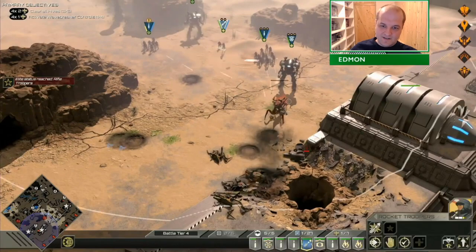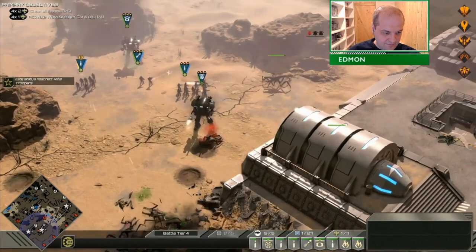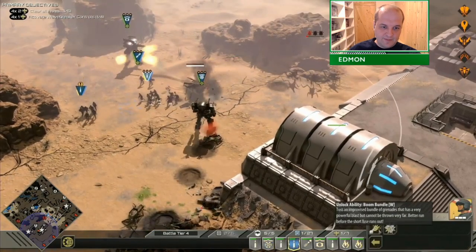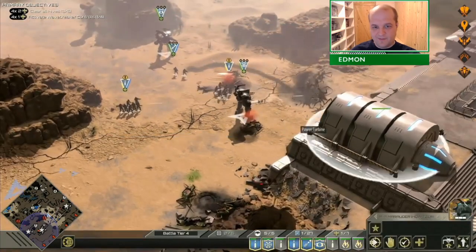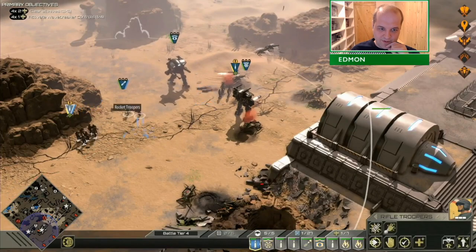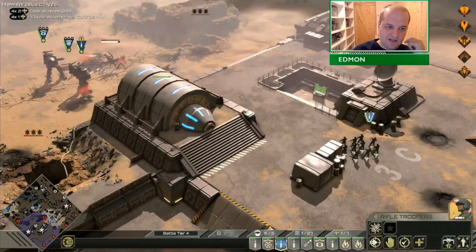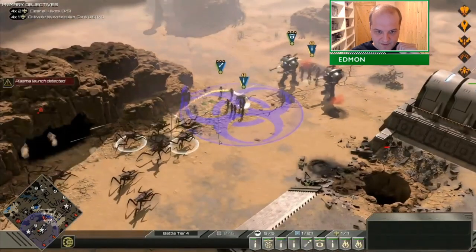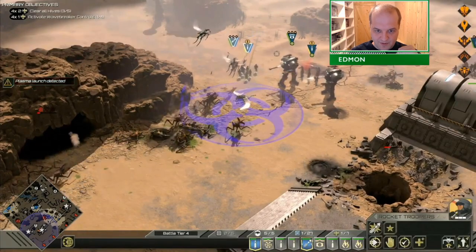The hoppers start to really get on top of me here, so I have to actually rebuild the troopers part of my army. Marauders cannot hit hoppers, but hoppers cannot hit marauders either, because marauders can't shoot up and hoppers don't have enough armor penetration to hurt marauders. So you get a kind of weird stalemate between hoppers and marauders.